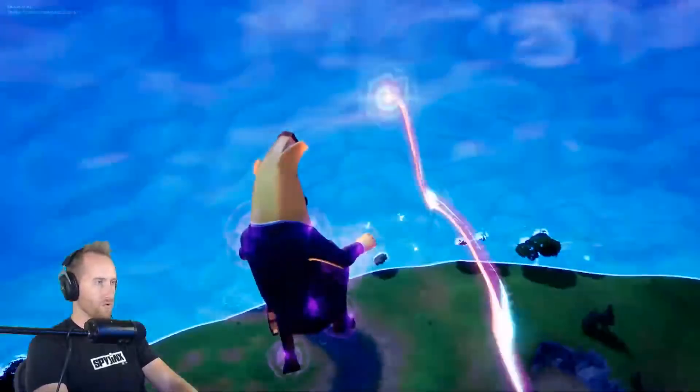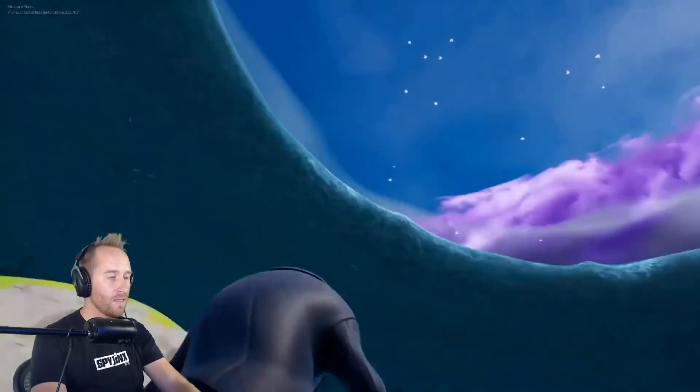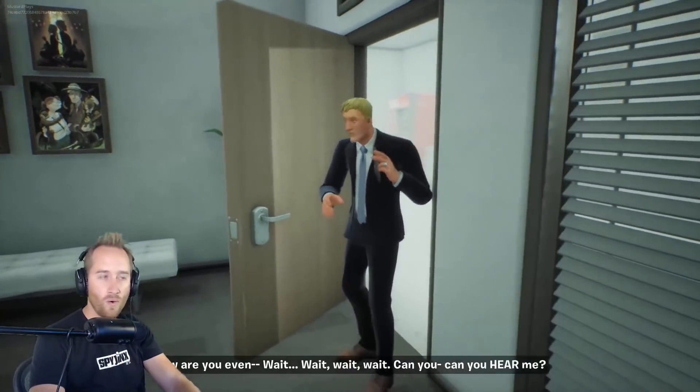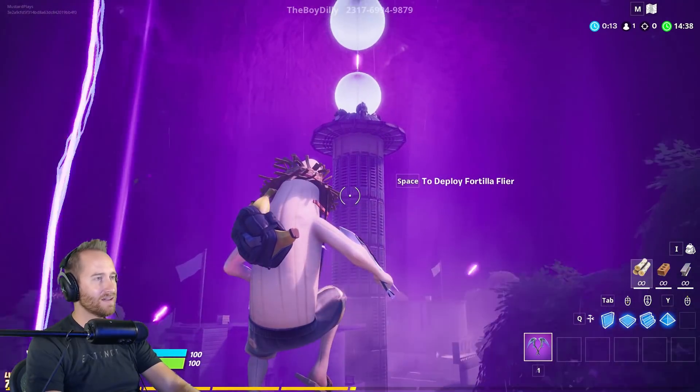I'm about to show you an insane cinematic that was made completely in Fortnite Creative. This is a recreation of the device event at the end of Season 2 — remember the one with the towers and it created the wave and we got to see Jonesy talking? Awesome event. And now the boy Billy has recreated the entire event in creative mode. It's really, really impressive, guys.